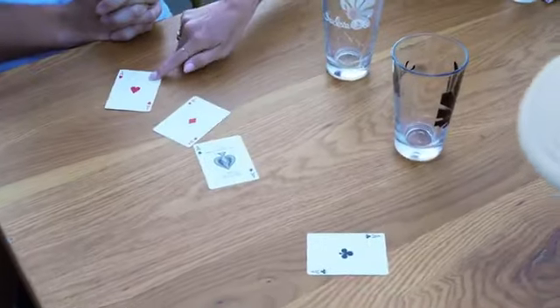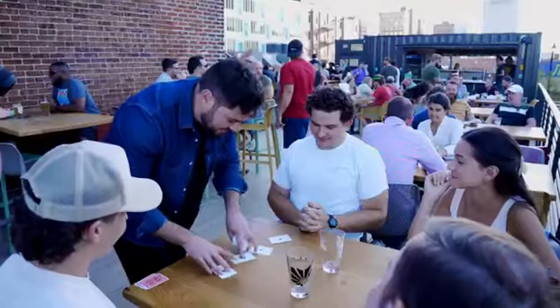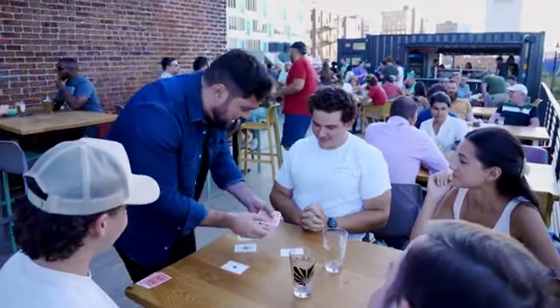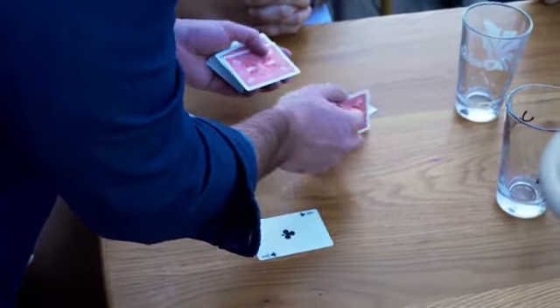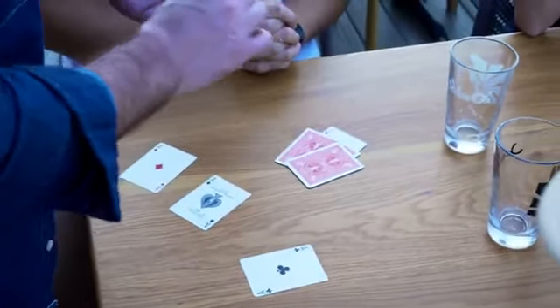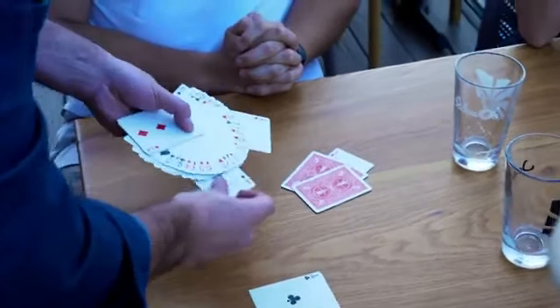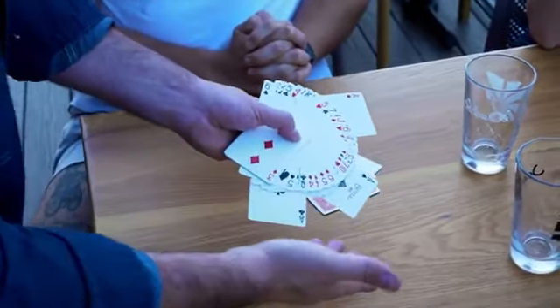What the f**k? You should play poker, dude. The audience chooses an ace and three random cards are placed face down on top of it. The remaining aces are clearly placed in different spots in the deck. I'm going to try to create a magic moment with three aces lost in three different parts of the deck.